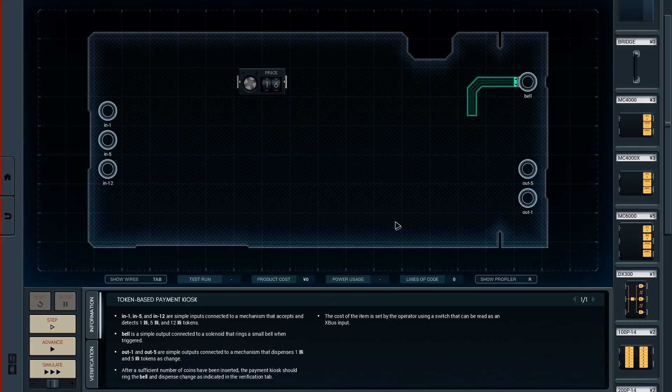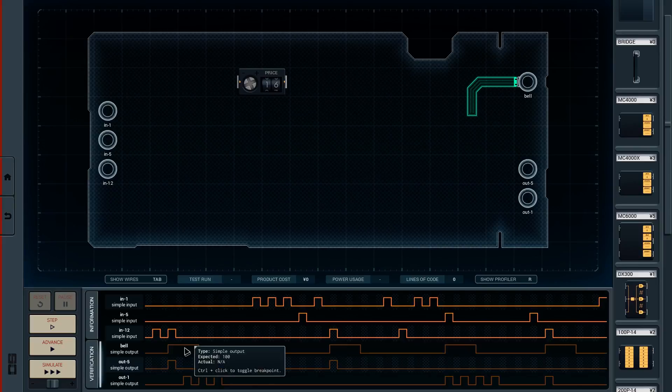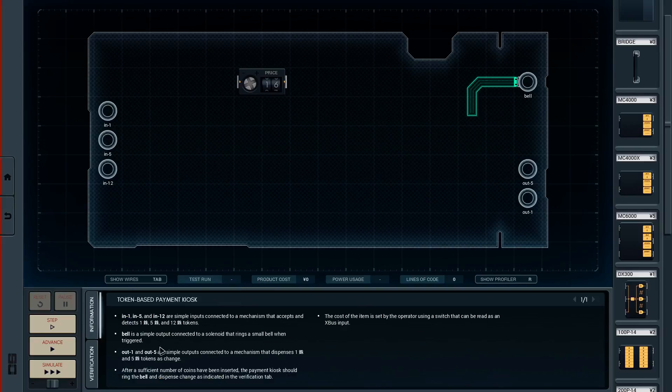The bell is a simple output that rings when triggered. Out-one and out-five are simple outputs connected to a mechanism that dispenses one and five unit tokens as change. After a sufficient number of coins have been inserted, the payment kiosk rings the bell and dispenses the change. The cost of the item is set by the operator using a switch that can be read on the X-plus input.